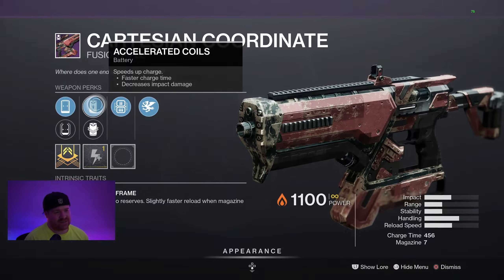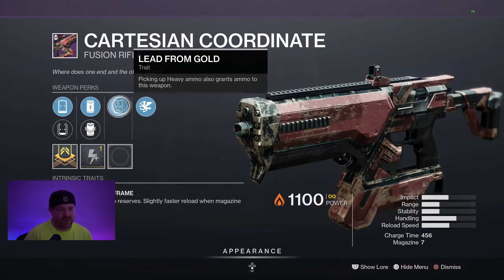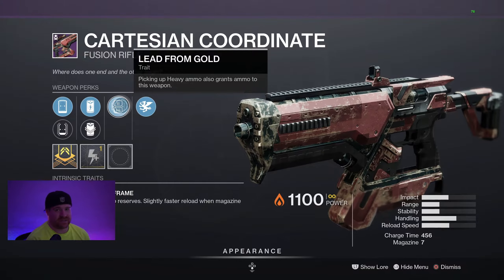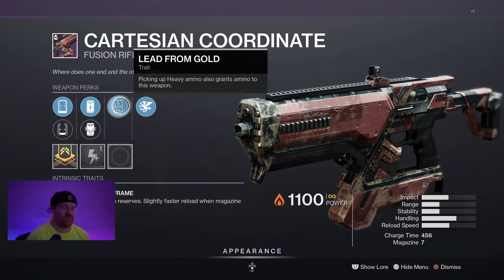This is where things get really interesting and juicy. This is freaking cool. You got Lead from Gold, so whenever you pick up special ammo or heavy ammo, you're automatically gonna be generating ammo for the Cartesian Coordinate. So if you just pick up a heavy brick, you're automatically getting ammo for this thing in your special slot, which is freaking insane.